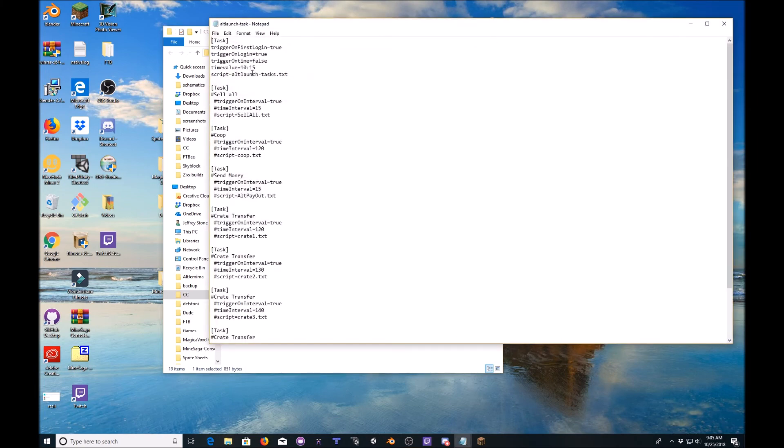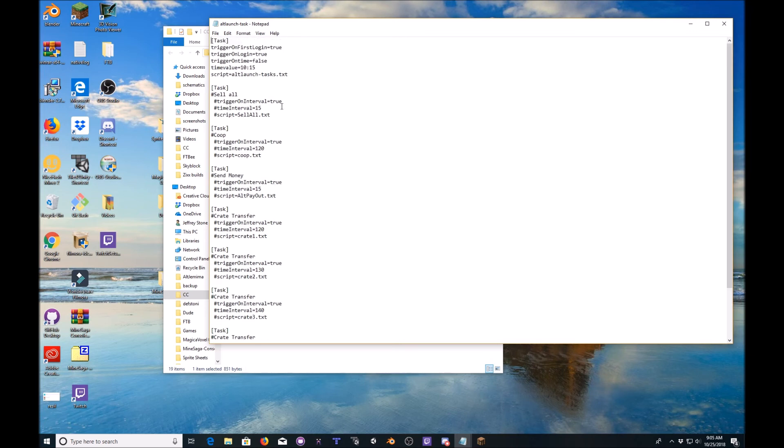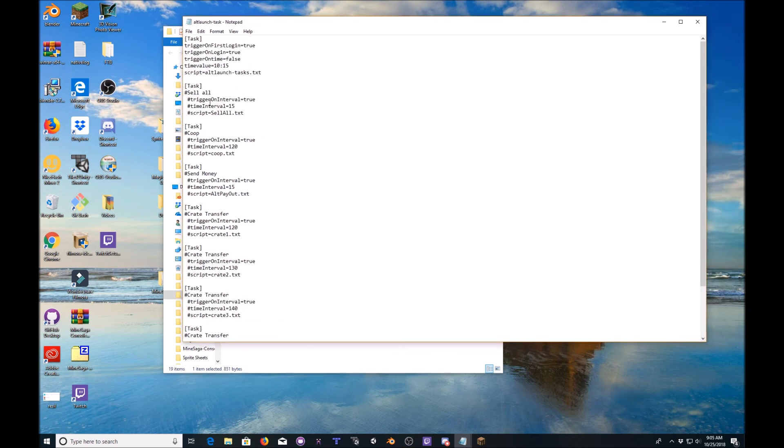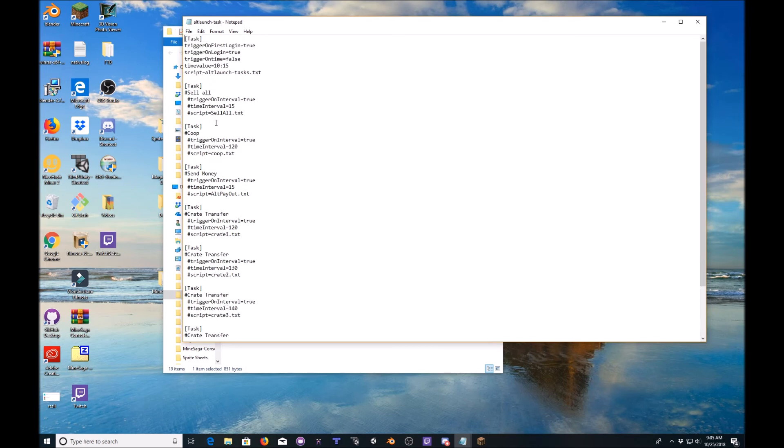So when you open alt-launch-dash-task you're going to see all of the script handlers that it's going to be calling. I have them all currently turned off in case you do not want them. In case you do want them we're gonna go over them real quick — what they are, what they do. First we have a sell-all script. If you want to activate this all you have to do is remove these three pound signs. This will now be active.